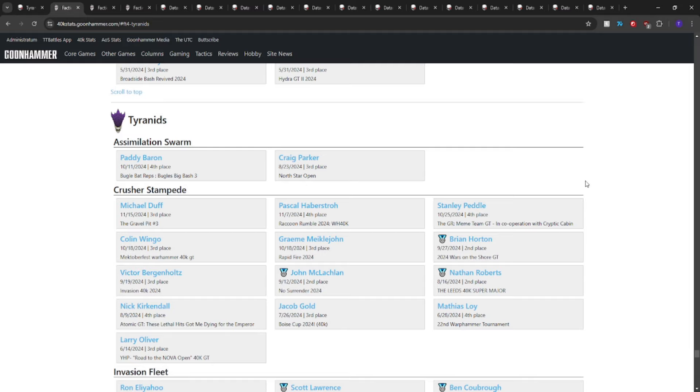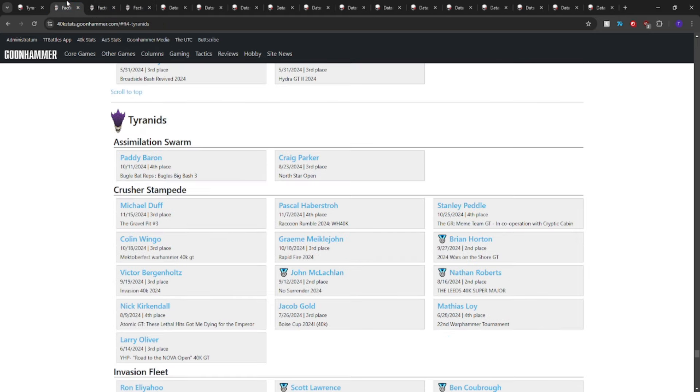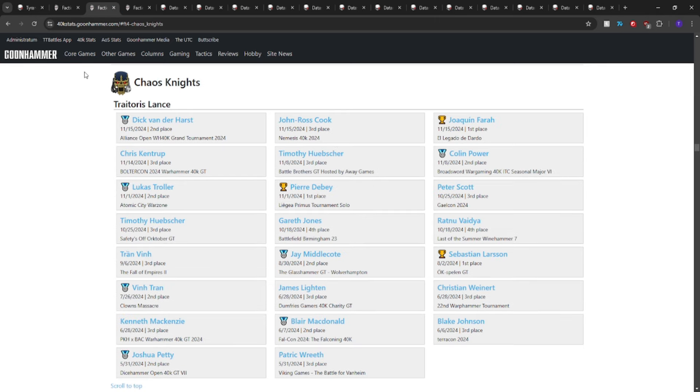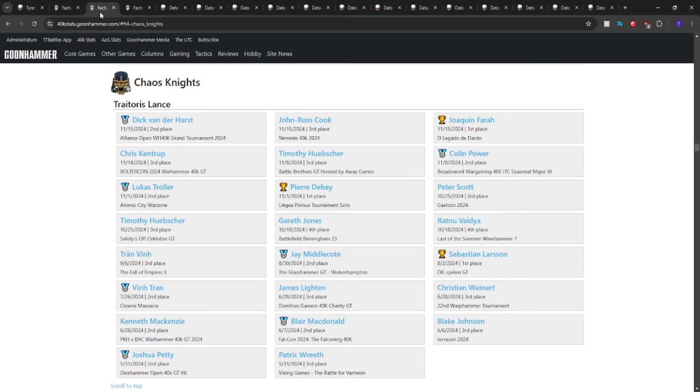Besides the things I've suggested in the past about Crusher Stampede, what else is going on in the meta? Well, apparently Knights are doing okay — and if you keep up with team tournaments, Crusher Stampede Tyranids usually beats the brakes off Knights. It's like Pacific Rim, but we win. Our big bugs beat the bots.